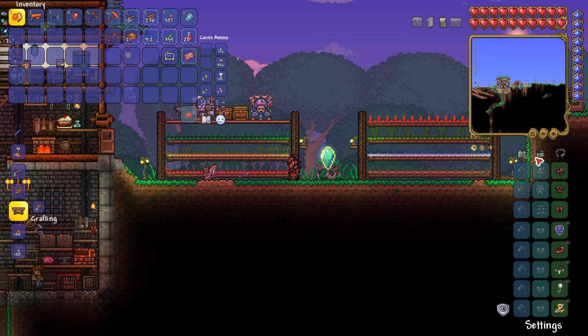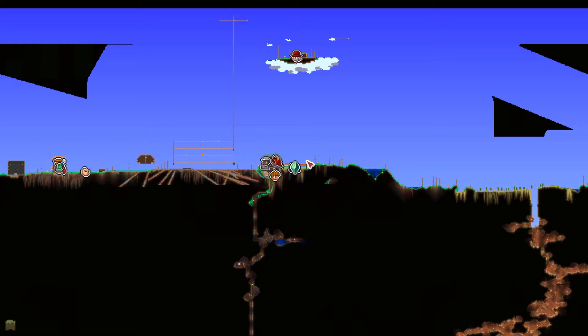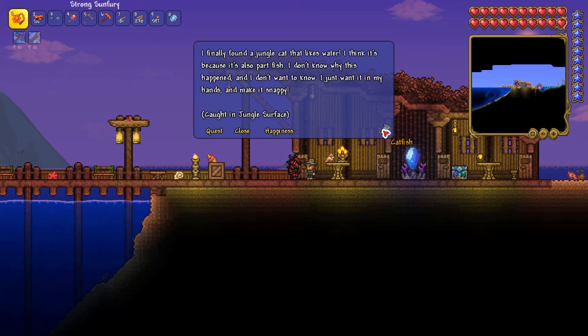Time to shift gears and talk about NPCs! There are 18 NPC villagers you can acquire in pre-hard mode, and by arranging these NPCs properly you can set up a fast travel network of pylons to get around your world quickly. We'll cover the pylons and related happiness levels in the next video.